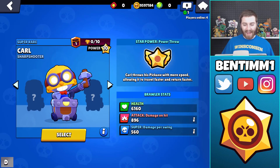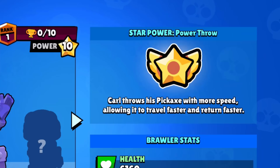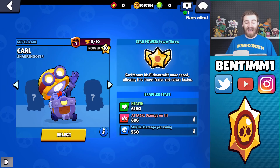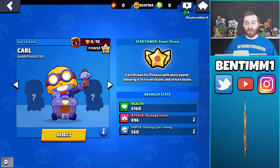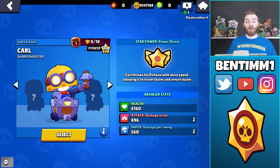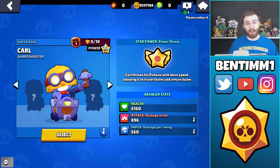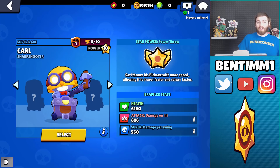Carl is a sharpshooter and his star power is called Power Throw - Carl throws his pickaxe with more speed, allowing it to travel faster and return faster. I'm on the developer build so I'm going off all the stats at max level. His health is 6,160. The only other brawler with health around this is Pam, and only Bull, Frank, and Primo have more health than him.